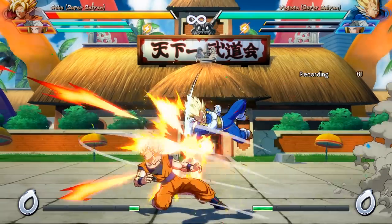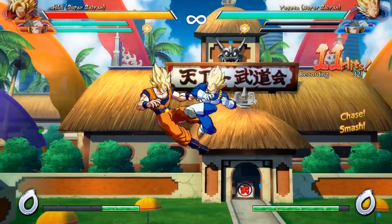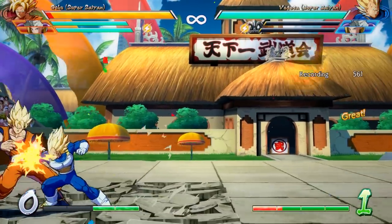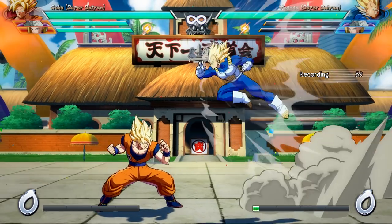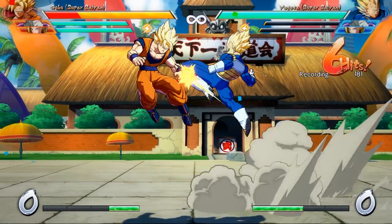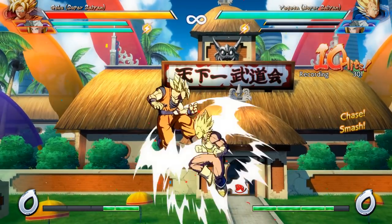If your opponent starts the match off with a heavy attack, or they just started off by blocking low, you can always instant airdash in and hit them with an overhead attack. That's really good because it sets up a full combo, and that easily puts them in the corner, and it also sets you up so that you can mix them up in the corner as well. If you do that correctly and throw in some assists, you're easily looking at taking away 50% of the health from their point character.